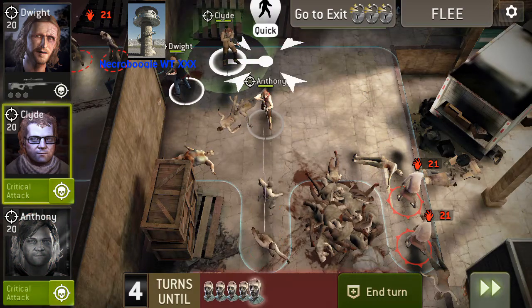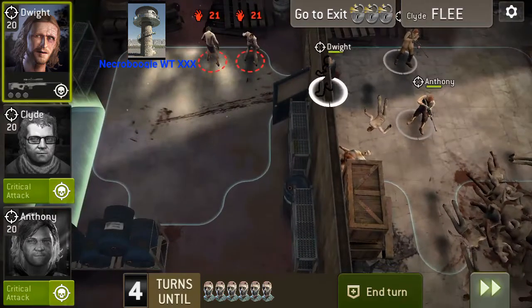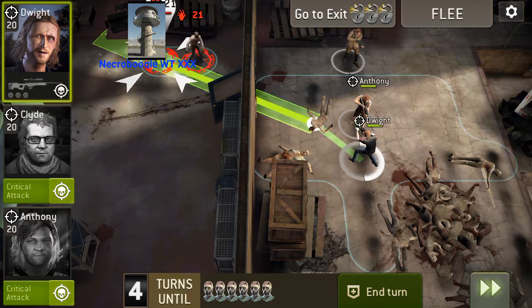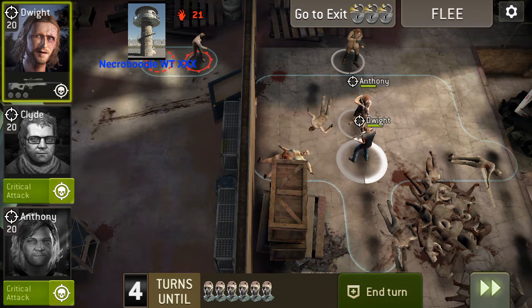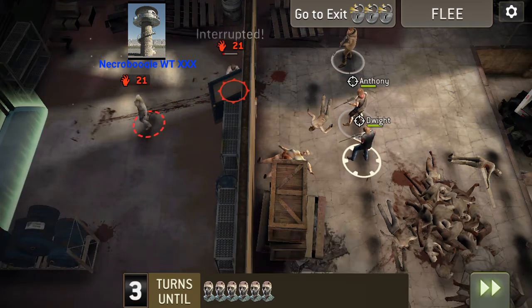Come in a little bit — give the door a little space there. So there's three walkers there, so I'm going to move Dwight back. Actually, I'm going to move him down here so I can take out those two. Nah, I'm just going to overwatch it. I thought the other one might have come around — it's fine.